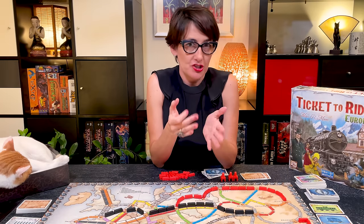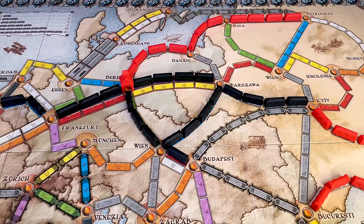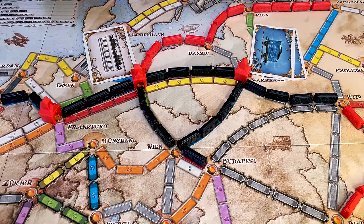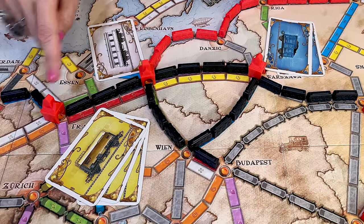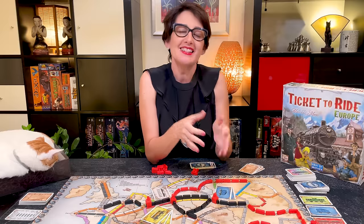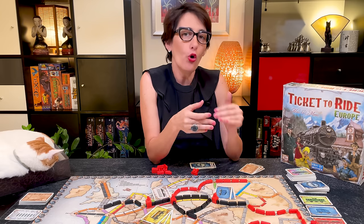Finally, as a fourth possible action during your turn, you can build a train station in any city that does not already have one. To build a first train station, the player must discard one train card of any colour. Train stations get progressively more expensive: the second station would cost a set of two cards of the same colour, and the third station a set of three cards of the same colour. A train station allows its owner to use one and only one of the routes belonging to another player into or out of that city to help connect the cities on the destination tickets. The station owner does not have to decide which route he will use until the end of the game, however he must use the same route to the station for all his tickets.